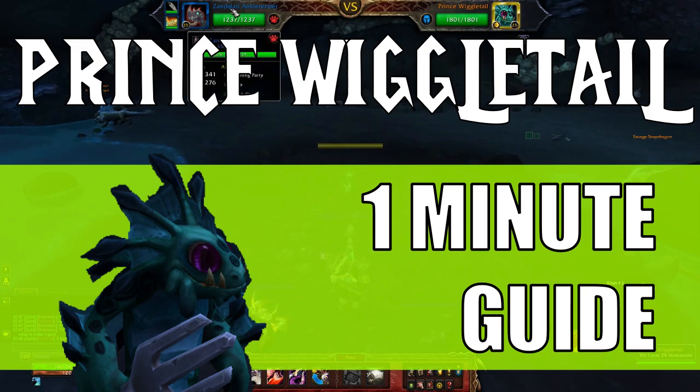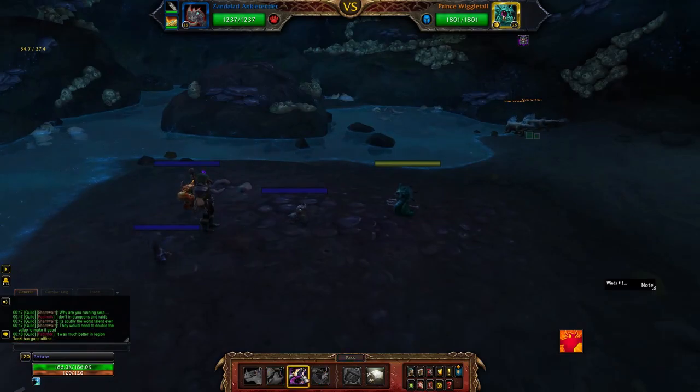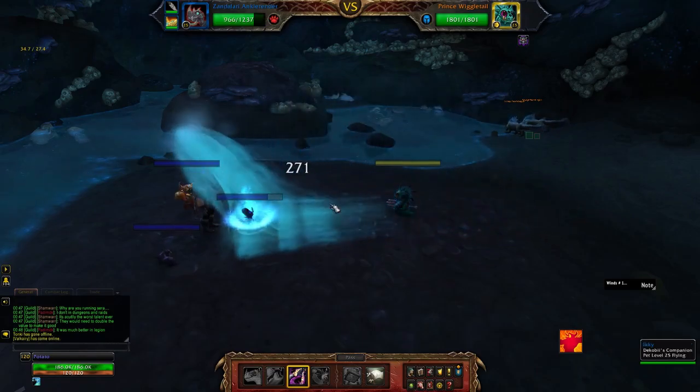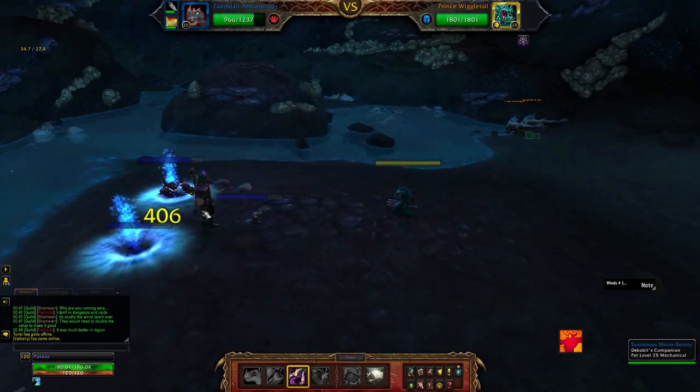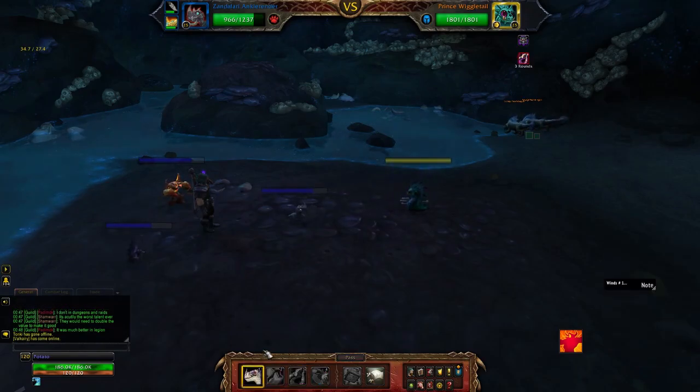Today we're going to be using our Zandalari Ankle Render and our Sunreaver Micro Sentry for this. We're trying to do as many of these pet battles with just these two pets and maybe one or two others to fill out our ranks as possible, because these pets are very, very farmable and they're tradable — you can buy them from the auction house.